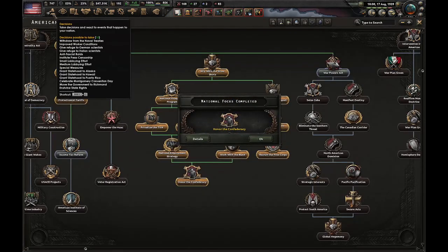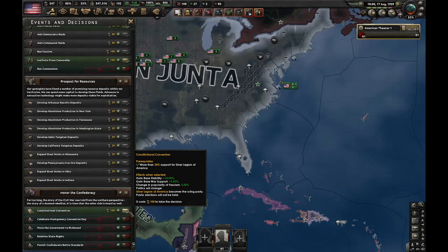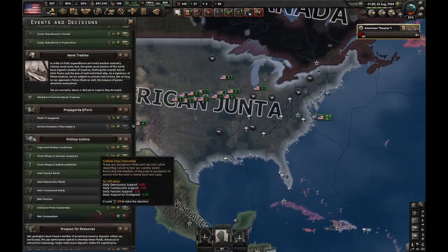Once we finish the Home of the Confederacy focus, we can do these decisions. We can do every single one of them except for one — we can't do Constitutional Convention because that one makes us fascist.